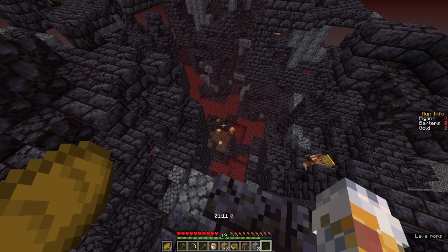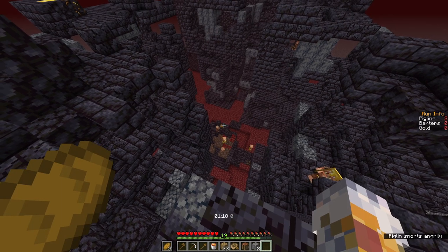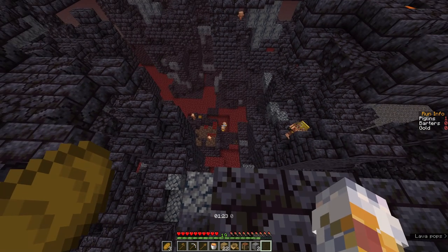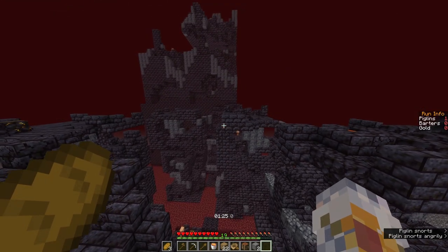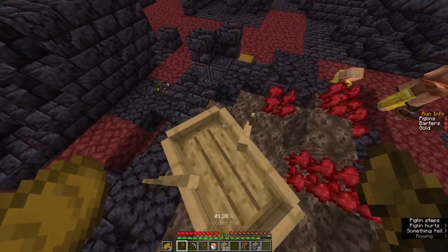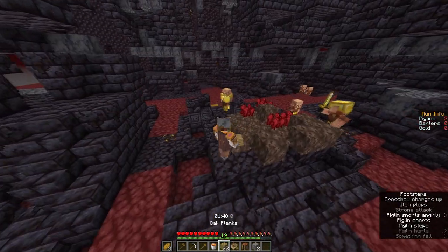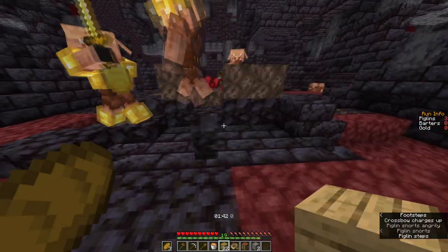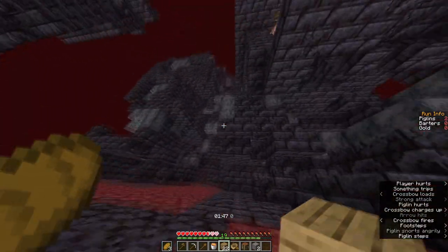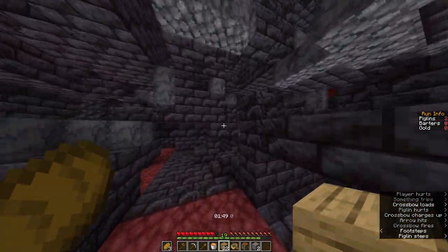It's best to start at the bottom middle of the bastion. If you've got a good enough axe, it's good to break the chest and pick the items out of it, but if you've only got a wood or stone axe, it's probably best to just punch a piglin and run. Now that I'm at the bottom of the bastion, I want to aggro them by hitting a guy, and then run to the bottom right of the main bastion.